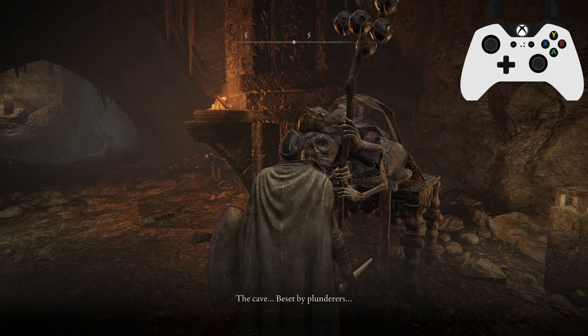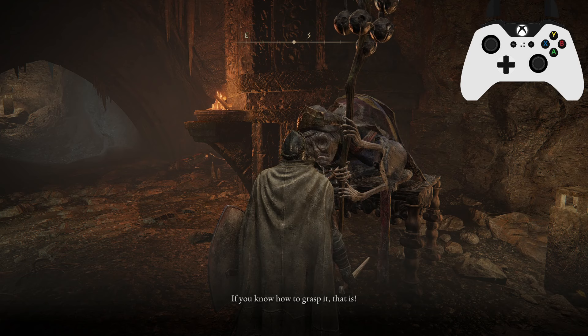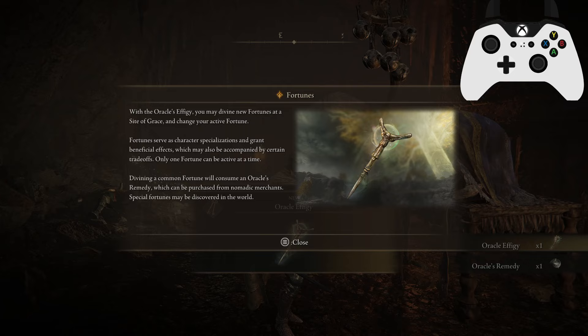Let's talk to this lovely lady. She says: 'The cave beset by plunderers, coveting the gold, blind to knowledge — they'll serve for eternity, those wretches. But for you, perhaps another fate awaits, if you know how to grasp it.' We receive the oracle effigy and an oracle's remedy, which gives us information on fortunes. With the oracle's effigy you may define a new fortune at a Site of Grace and change your active fortune.